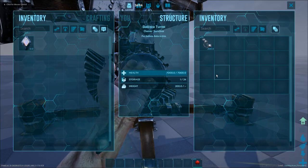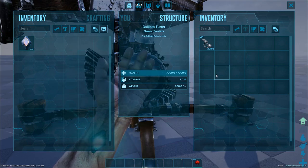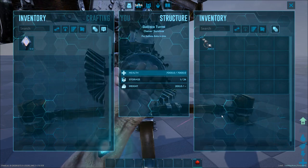Once you've found a Neo Venator that you want to tame, get a safe distance away from it, place down your Ballista Turret, put some Chain Bolas in it, and then place your Coagulated Kibble in the last slot of your hotbar.